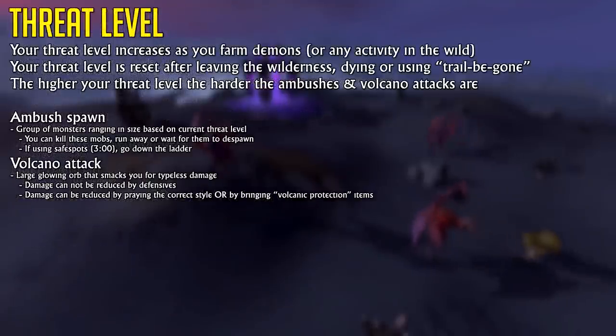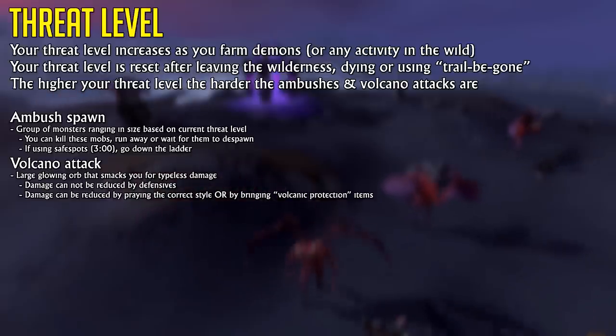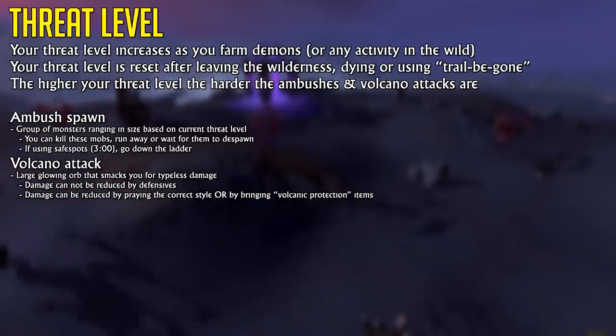While doing slaying in the wilderness your threat level will increase, which is only reset by using a Trail Be Gone item, leaving the wilderness, or dying. Basically you're going to have to deal with ambushes or volcano attacks, which both aren't a big deal. The ambushes can be avoided quite easily or tanked if you're using a high-level setup with super anti-fires or elder overload salves. The volcano attacks can be tanked, but damage can also be reduced by using the volcanic protection items, which you can simply bring along in your inventory — highly recommended if you are AFK-ing.